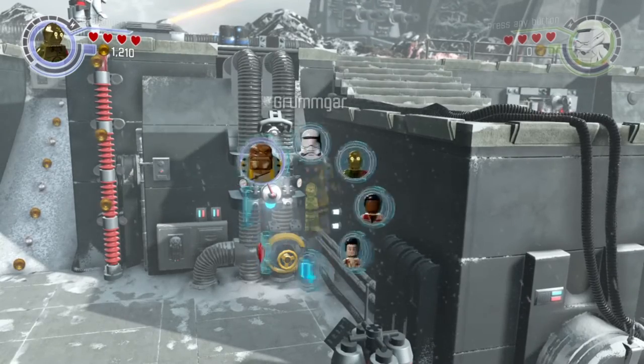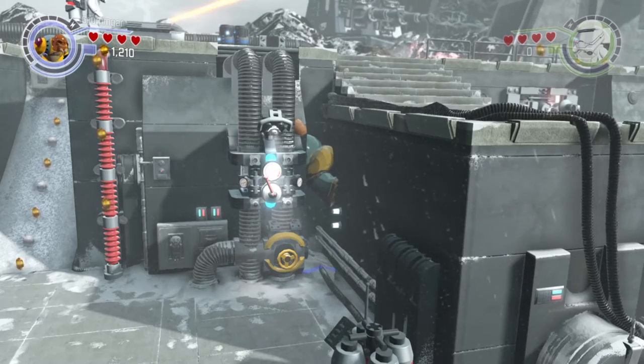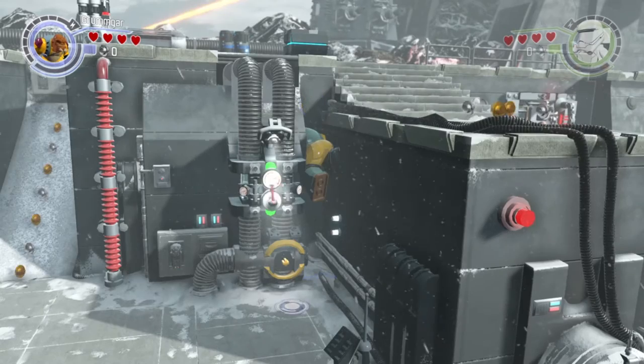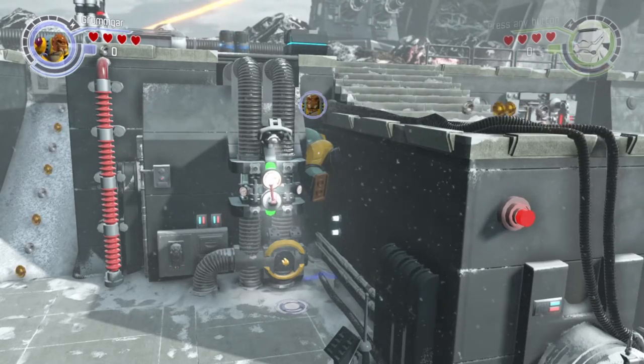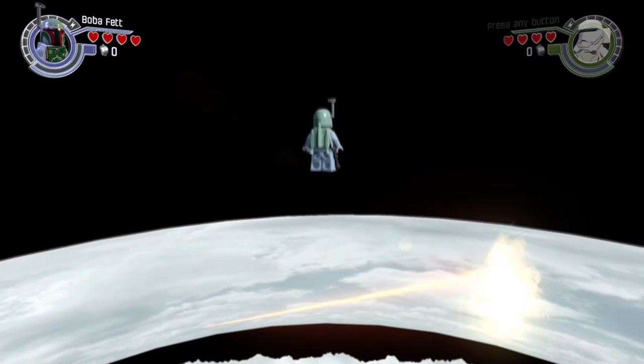Now we're going to switch to a larger character. From here, all you got to do is jump and press square to body slam, and you should get frozen in place. Now wait about 10 seconds, then switch to another character by pressing L1 or R1 while holding the analog stick all the way up, and if done correctly, you should skydive.